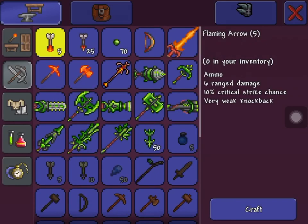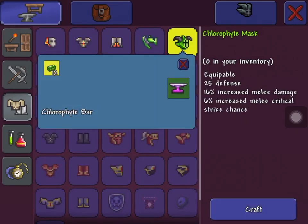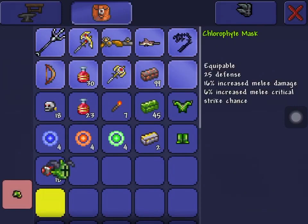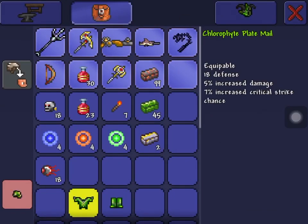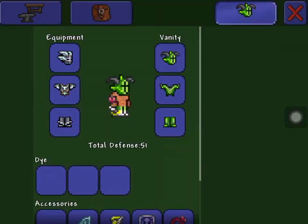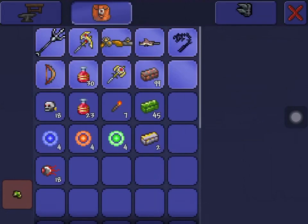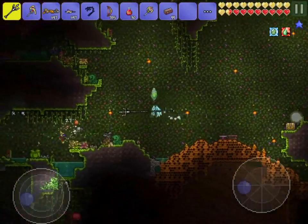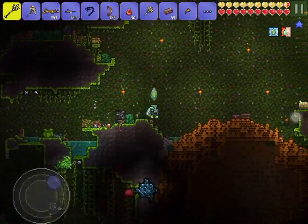So here are the weapons you can make with chlorophyte. And you can make chlorophyte armor as well. The chlorophyte armor gives you a bonus buff which summons a leaf crystal to attack for you.